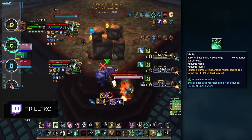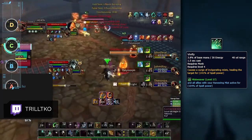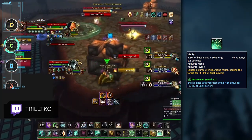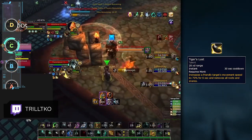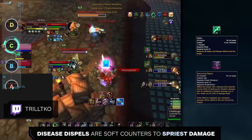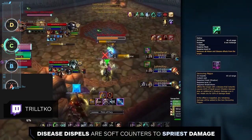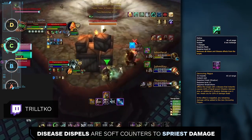Next on the C tier are Windwalker Monks, which rank as the lowest hybrid DPS on our list. Monks do have some off-healing support, but it is hard-casted and relatively weak compared to other hybrids. One of their biggest support options is Tiger's Lust, which can be used to counter Root Beam from Balance Druids. Outside of this, Monks have a Poison and Disease Dispel with Detox, which is a relatively weak combination, but having a Disease Dispel is good against Shadow Priests for removing Devouring Plague.